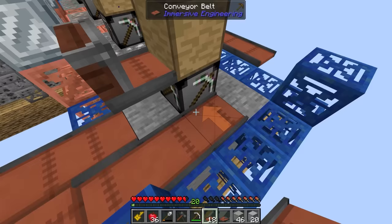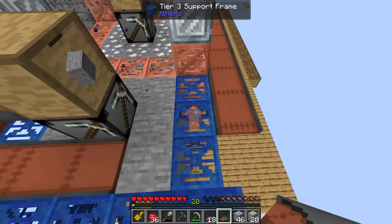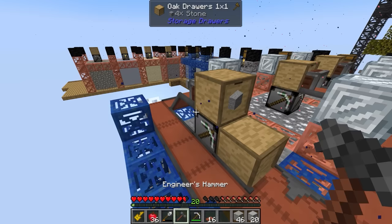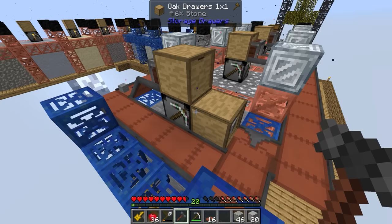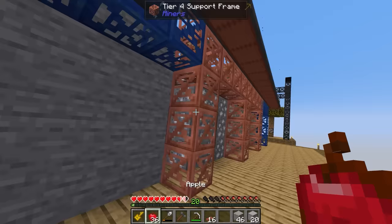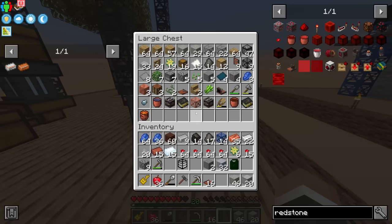We can kind of have this loop around. This is way more awkward than it needs to be, but if we do this and this and this, we can have our stone come down, go around, and then at some point split it to either go into a drawer or continue on. I'm pretty sure this is going to do what we want it to do. The first batch is going to go one way into the drawer — we'll lock these drawers to make sure they only contain stone. The other is going to go the other way, divvying up between the two, which is perfect. And so now if we need stone in the future, we can grab it from there.